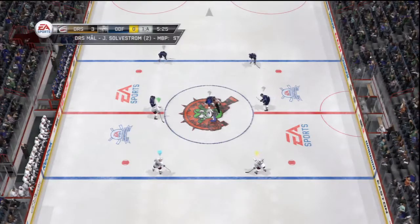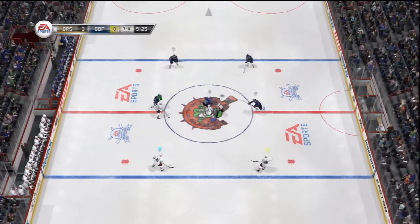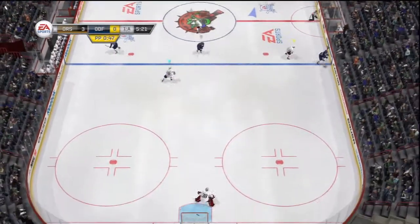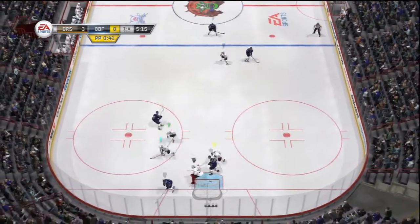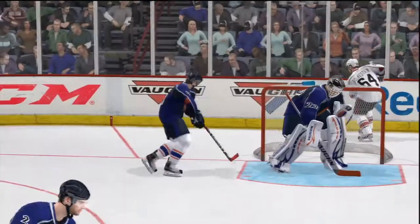A shorthanded goal is on the board. Bill, this is the game where this offense is trying to score a goal every five minutes. Right now, it's their game to lose because they own it — three-nothing lead in the first period. It's been all about them. Got it where he wanted it and got it on goal. Outstanding save made and used the glove.